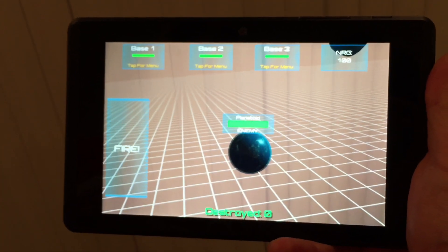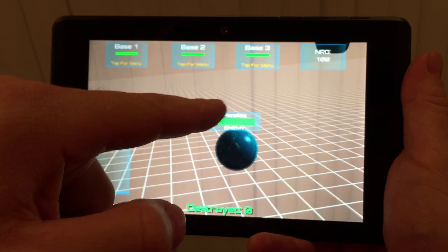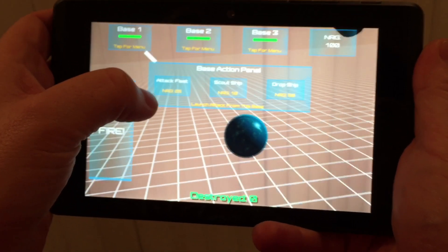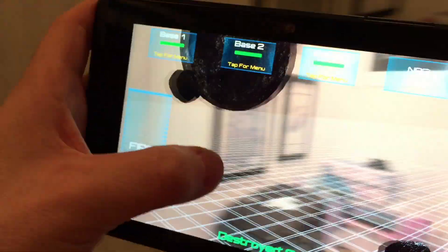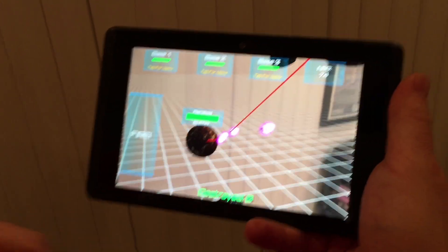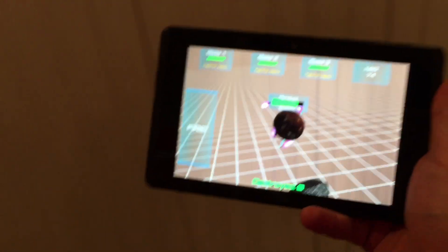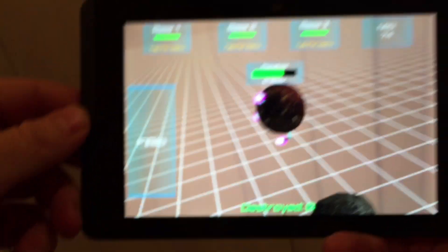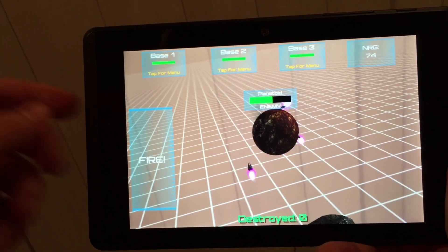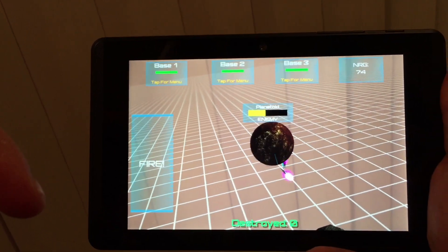We'll select this planet, then select the first base. Up here you can see your three bases and the health of each one. We'll select the first one and say attack. If we look over here, we'll see an attack fleet coming, being shot out by other planets — they're going to attack this planet and try to dislodge its forces. Each ship has its own hit points, so they'll eventually get destroyed by the planet's red lasers and the blue lasers.